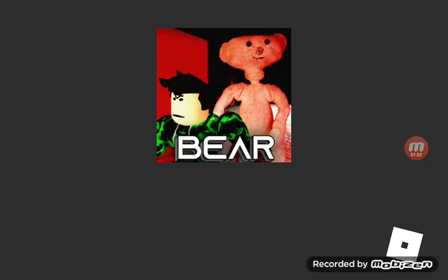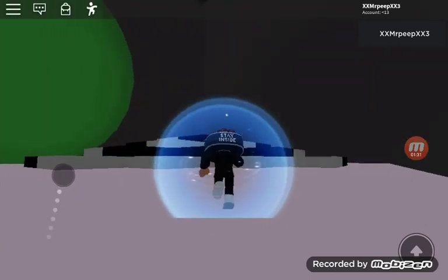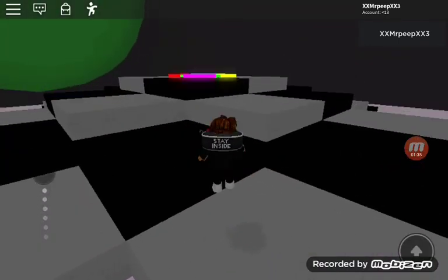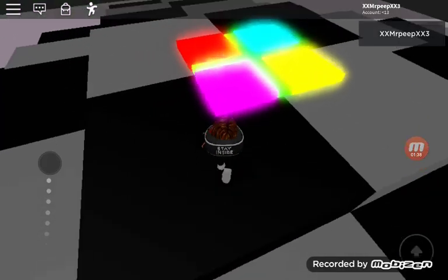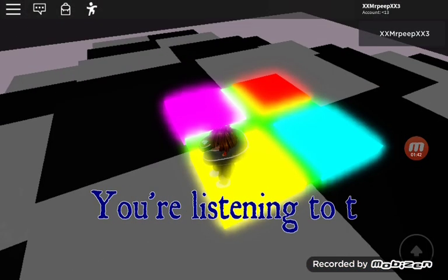And then you just wait for it to load. You spawn here and then you just walk — jump up here, just keep on jumping, and then touch all these little thingy, and then you'll get a badge.